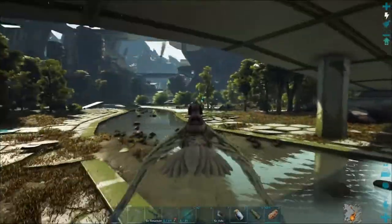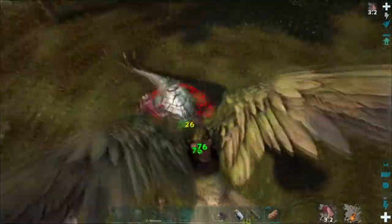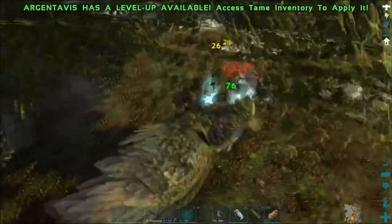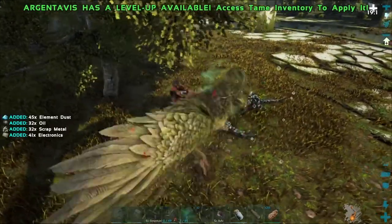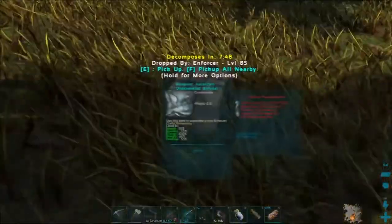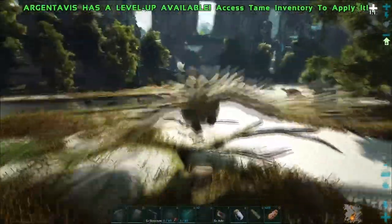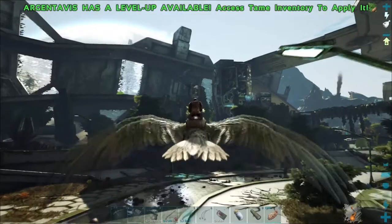There's an enforcer right there — let's see if I can take it out with my argy. Gained a level! It's really annoying flying. That got me 45 element dust — farming with the argy. I want to find another enforcer and farm it with a hatchet to see how much that gives me. There's a couple of defence units — maybe if I kill both I can compare the hatchet vs argy yields.